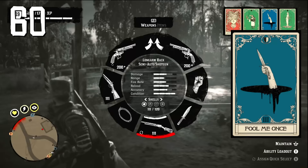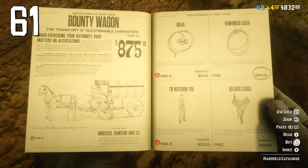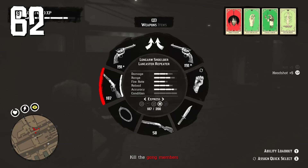Buy a reinforced lasso — it not only helps with the bounty hunter role since it takes longer for bounties to untie themselves, but it's also much more effective in PvP than the regular lasso.